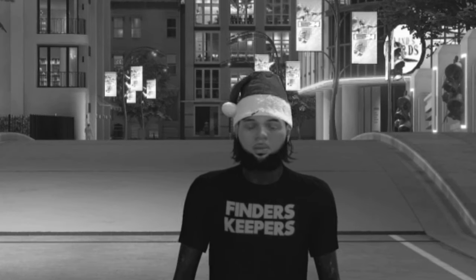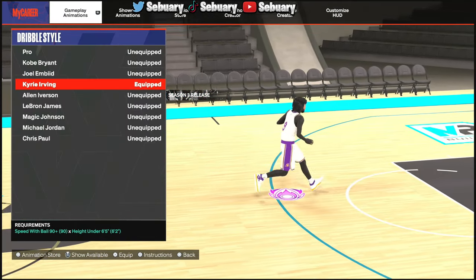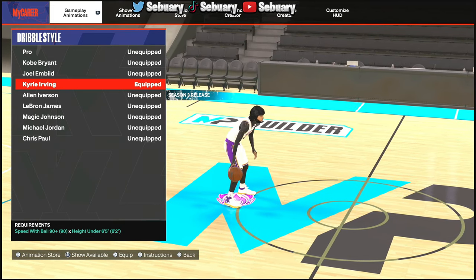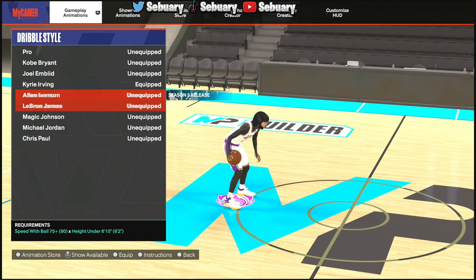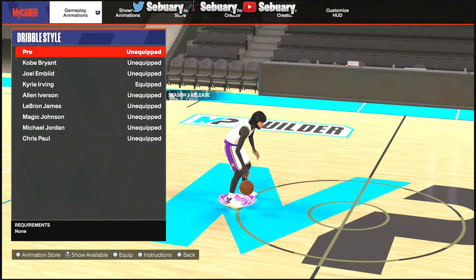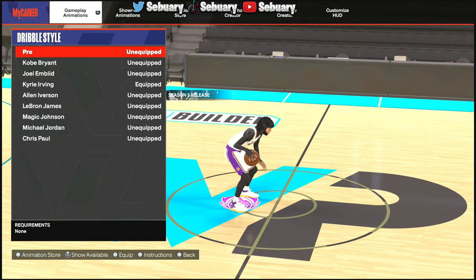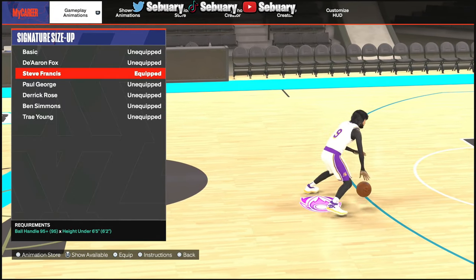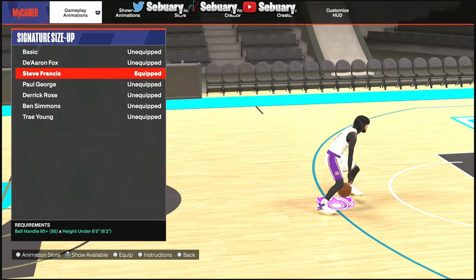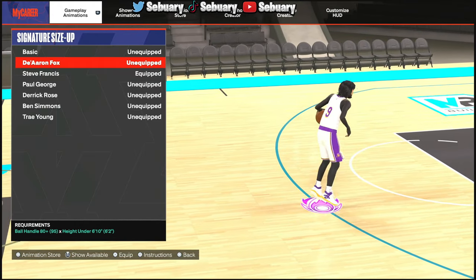We have the best jump shots, builds, and jump shot settings. Now for the best dribble moves. The dribble style controls how every other dribble move looks in the game. Kyrie Irving dribble style is the best for a small guard. For tall guards, it's either Magic Johnson or Pro. For size-up escapes, Steve Francis is reliable — he's been in the game since NBA 2K22. For small guards, use Steve Francis; for tall guards, use De'Aaron Fox. Those are the two best size-up escapes in the game.